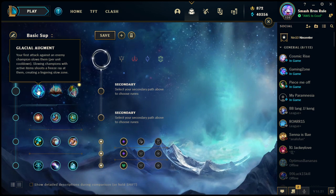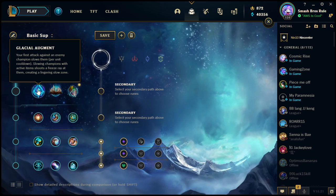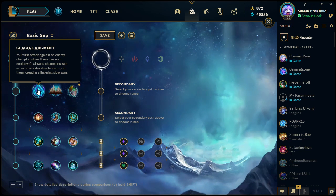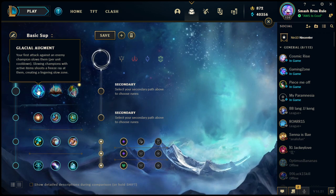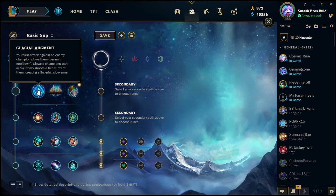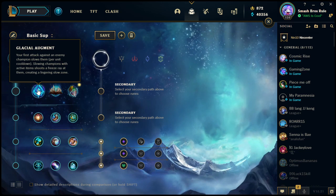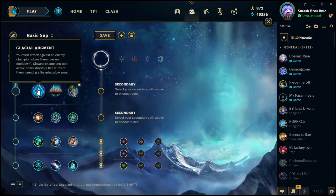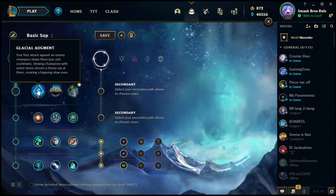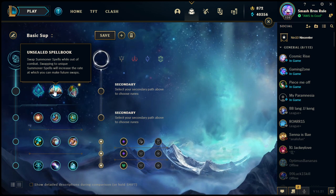One champion this works really well on is Zilean, who can stun enemy champions if he lands two bombs on them — his W reduces the cooldown on his basic abilities by 10 seconds, so you can double bomb somebody. It can be hard to land if they're dodging around, but if you slow them with an active item and they get even slower from Glacial Augment, it becomes much easier to land that stun for big damage.